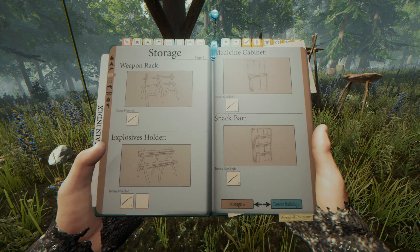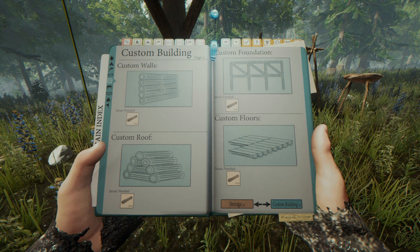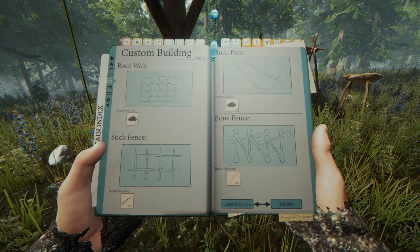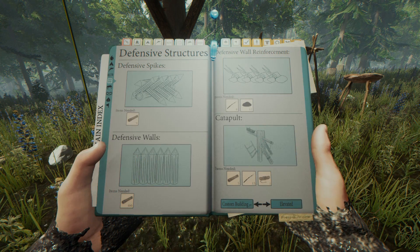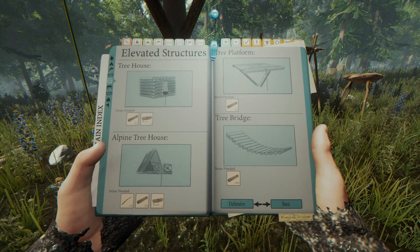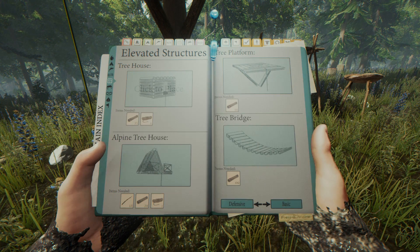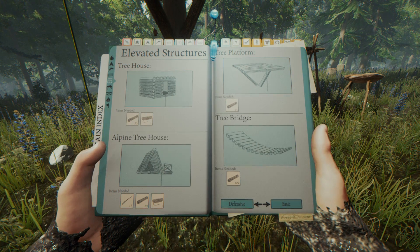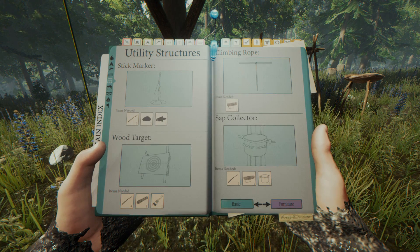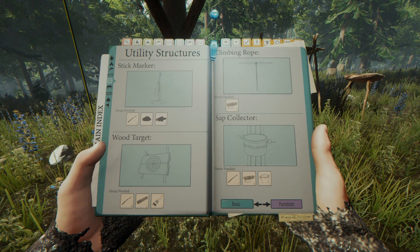Explosives holder, weapon rack, foundation, custom floors, bone fence. Really? That's all the rain that you're going to give me? That was awful. Suppose I could have built that one — that might have given us a bigger tree house. I might still build one of those somewhere nearby, but for now this will work.